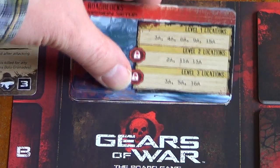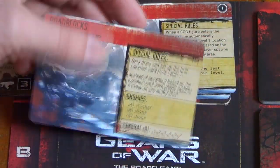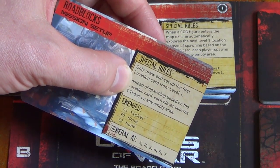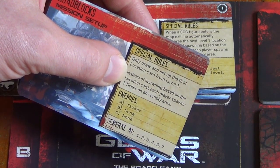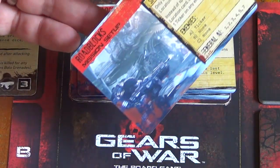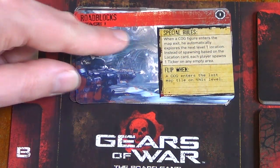Just before we get going, let's do one last check on our setup. We only drew one card — the first card from the location deck for level one. Instead of spawning based on the location card, each player places one ticker in an empty area. We've done everything we need to do for the setup, so we can discard this card. The important thing now is that we're in stage one.